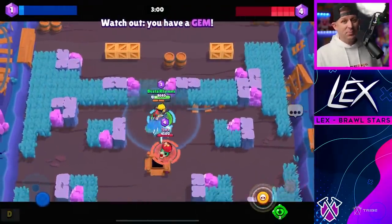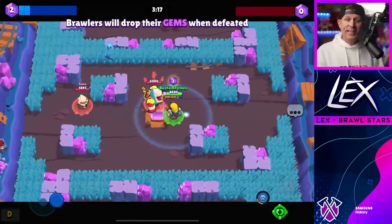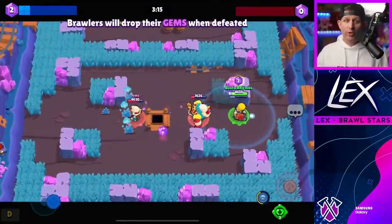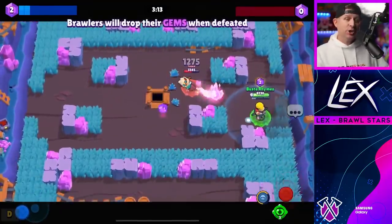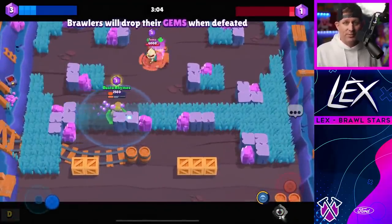He can kill a Mr. P and his spawner without having to deal with the porters first, and while Nita can do alright she can't just trust Bruce to provide all the cover. This matchup tips in the direction of Buster, so if you're playing a spawner you're going to want to keep your distance as much as possible.